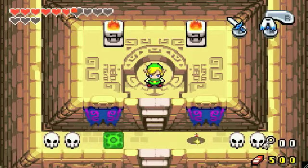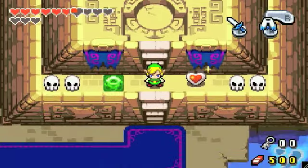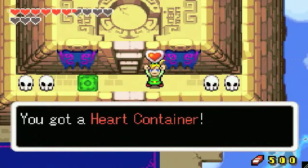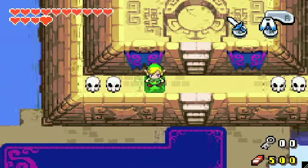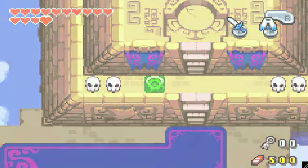Boss down. And over here is the heart container — heart container, not heart piece. And this teleporter will take us outside the dungeon.